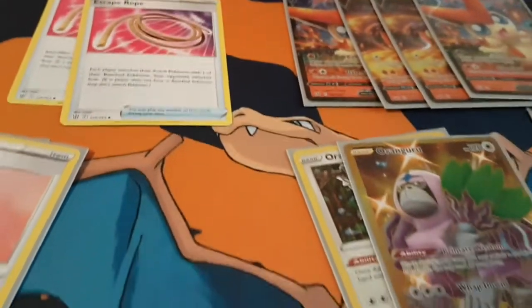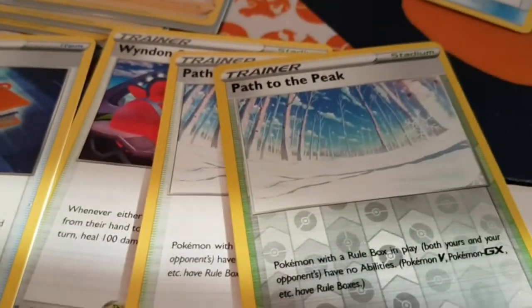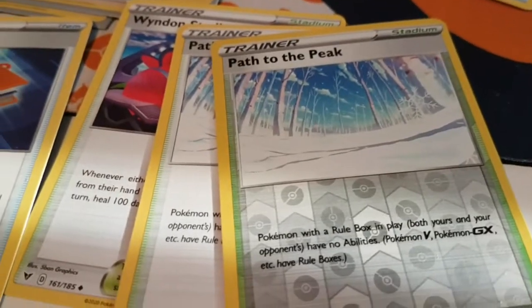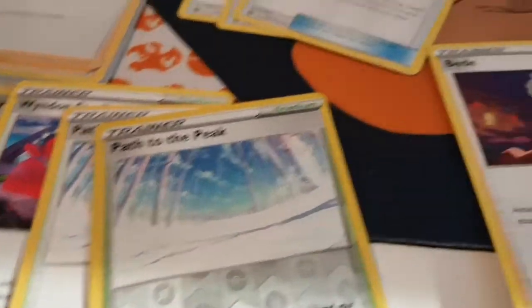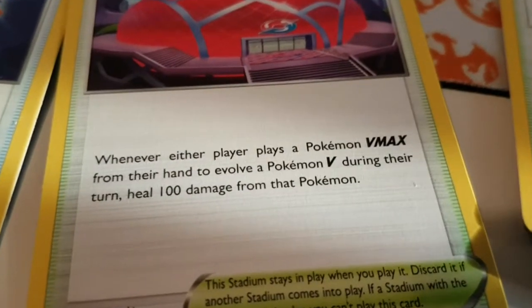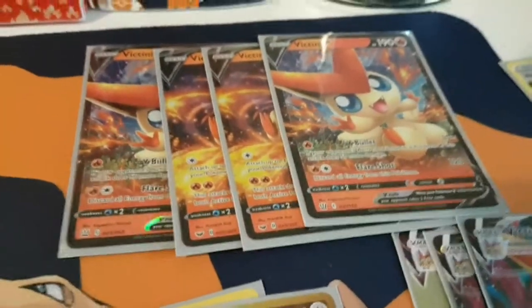I got rid of the Crobat and the Elder Boss because this deck uses Path to the Peak. Now I know there's a Wind on Stadium here, but I don't have three Path to the Peak. You can use three Path to the Peak — that would make the deck better — but I use Wind on Stadium because I don't have it. Wind on Stadium makes it so when either player evolves a Pokemon V to a Pokemon VMAX, it gets healed of 100 HP, which can be good if you get stuck using Victini V.